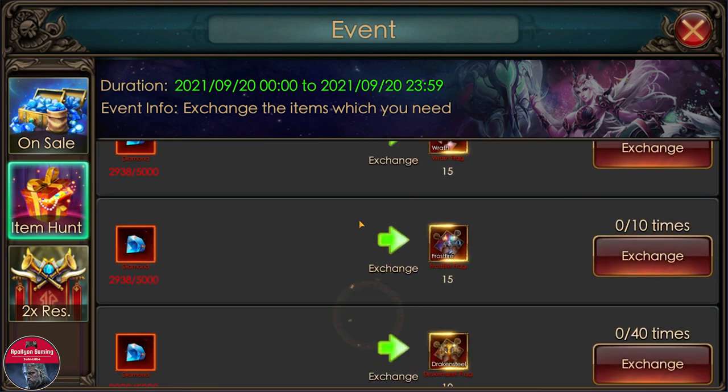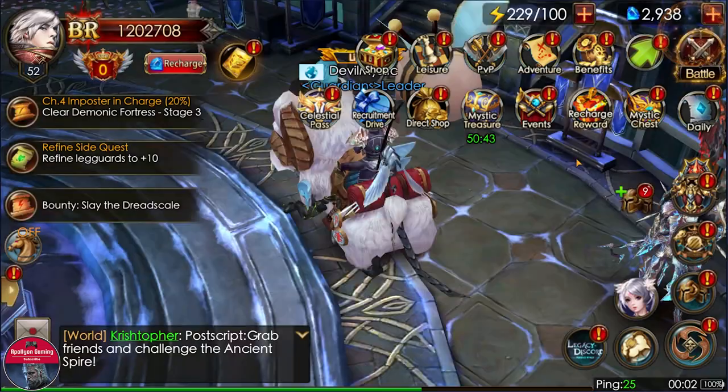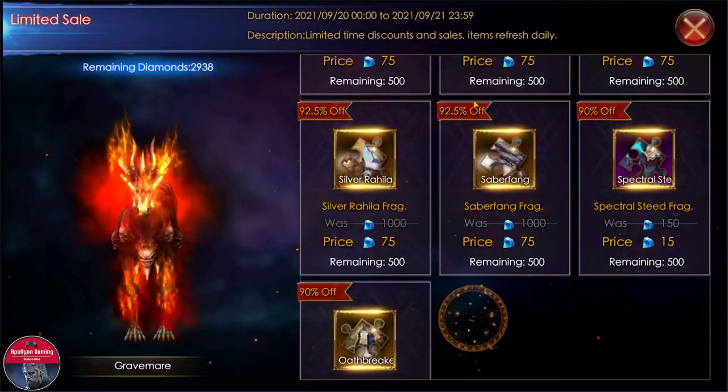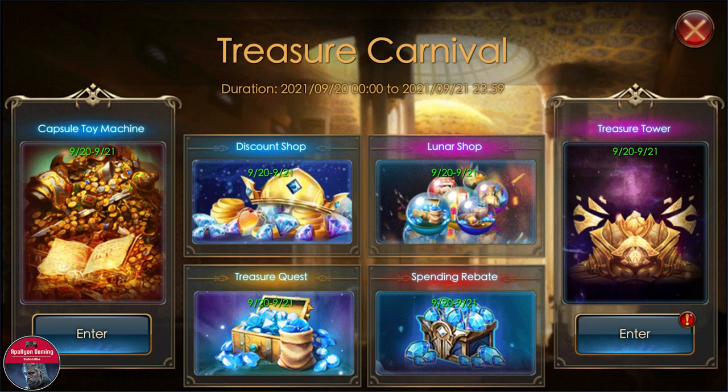If we go and check the Item Hunt, they have not added anything new there. Now let's check out the main event. The Treasure Carnival discount shop is, as always, really really bad.